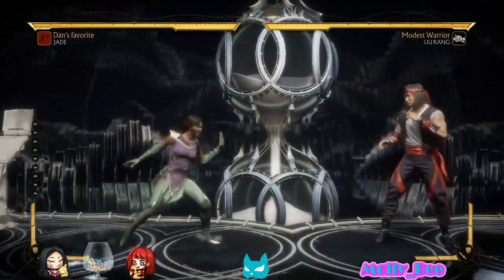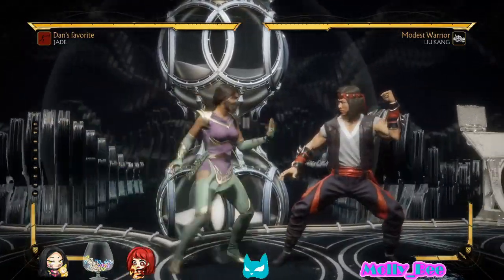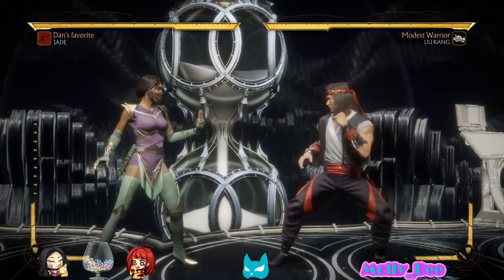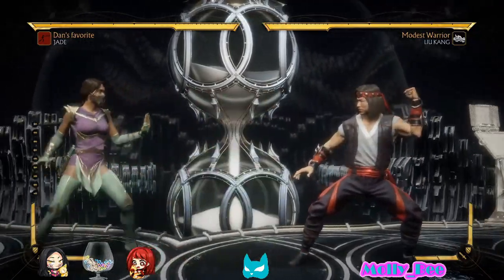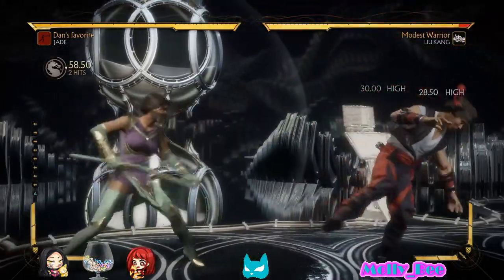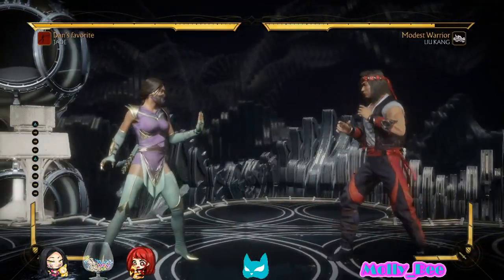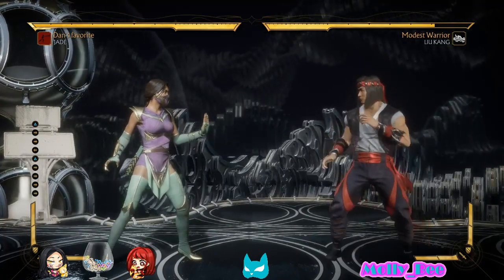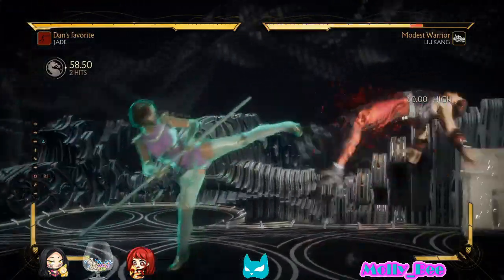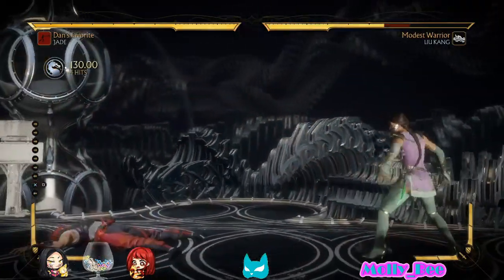Jade has pretty decent movement, nothing super special. Jade is really a mid-range character, so she wants to stop you from getting in too close. If you're a mix-up character she wants to stop you from getting in close enough to mix her up, because up close is not her area of expertise. She wants to keep you at about mid-range where she can do her own thing, bait you into attacking, and then punish with her long-reaching moves and her projectiles.